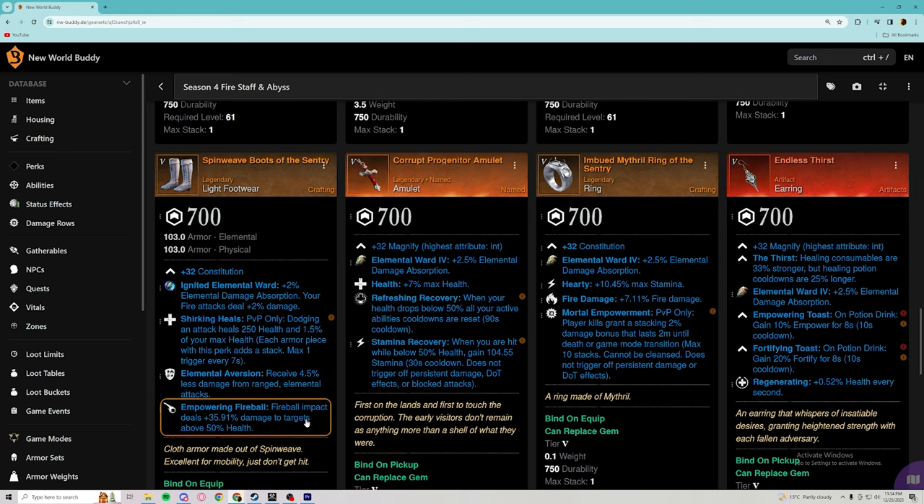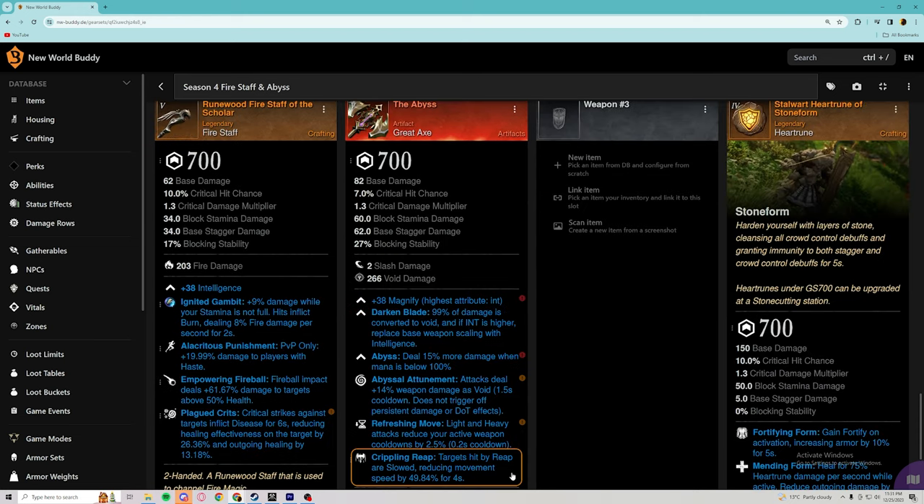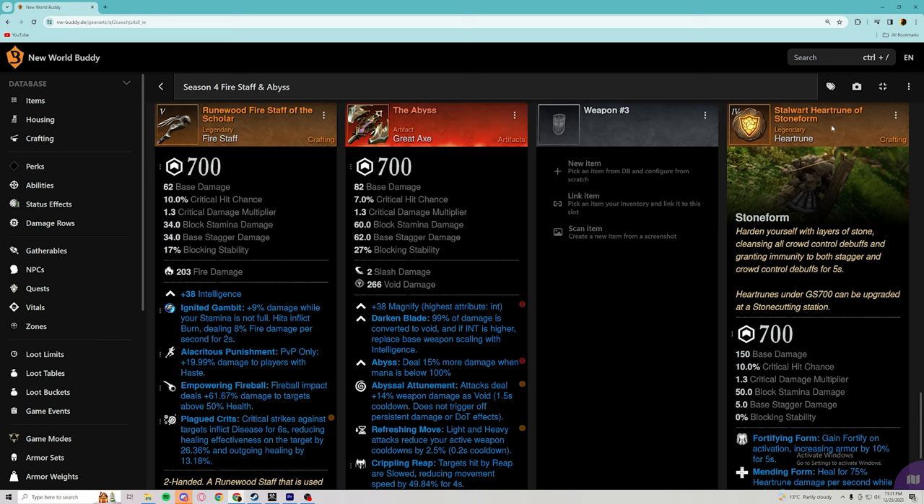The best way to roll this at the crafting station is by rolling it with your scarabs, rolling two perks — empowering fireball with shirking heals — and either hoping for elemental aversion or health as your third perk. For the abyss, we already talked about putting crippling reap on it, and the heart rune is not changing either — stalwart heart rune of stone form.